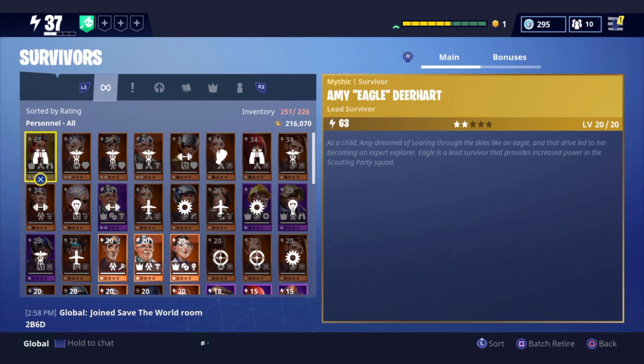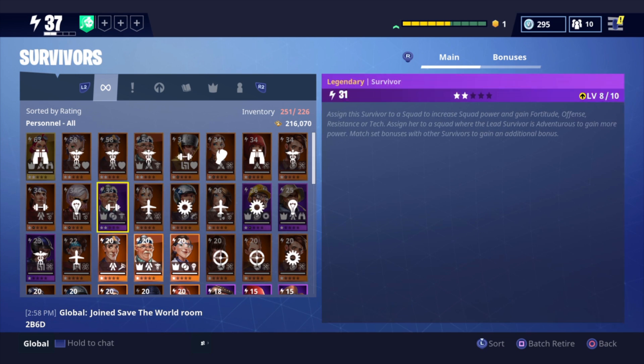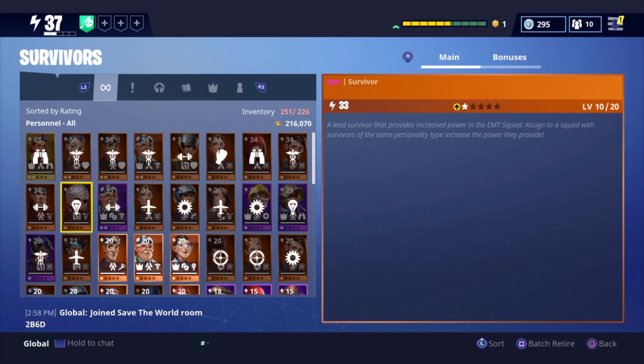Let's take a look at the Survivors real quick. I do have one Mythic Survivor — after all the Llamas I've opened I've only gotten two Mythics. I was hoping in the Super People Llama I'd get a Mythic but sadly not. I do have Amy Eagle Deerheart, which brought up my power level by about three. We also have a bunch of legendary Survivors.